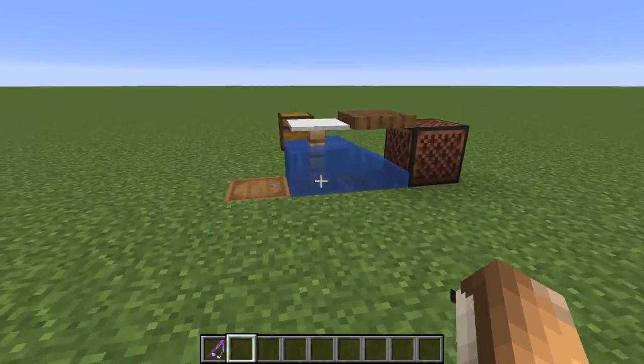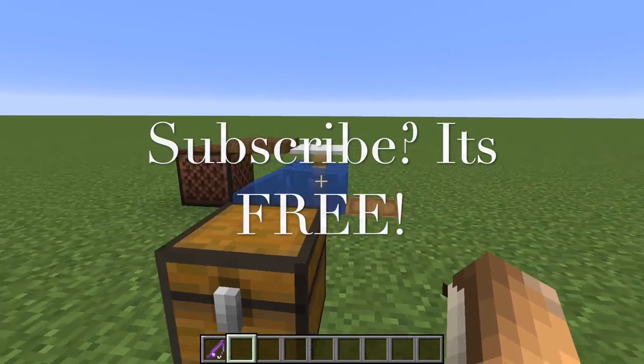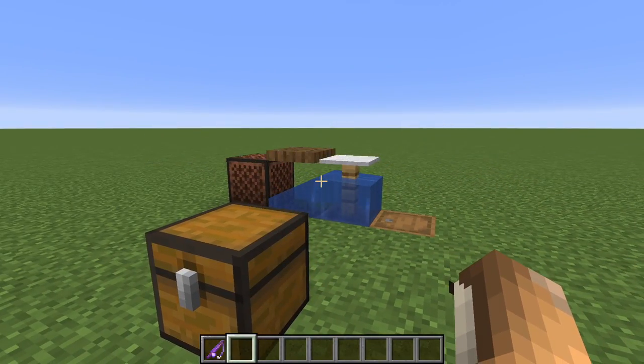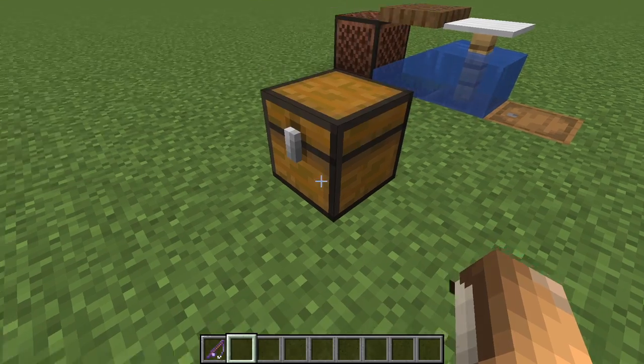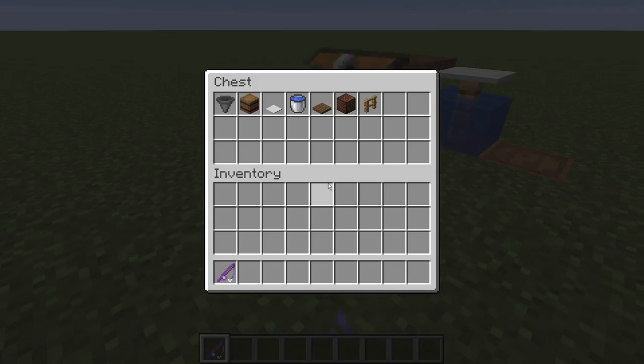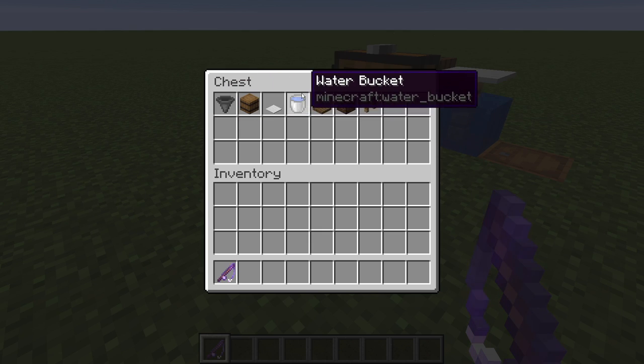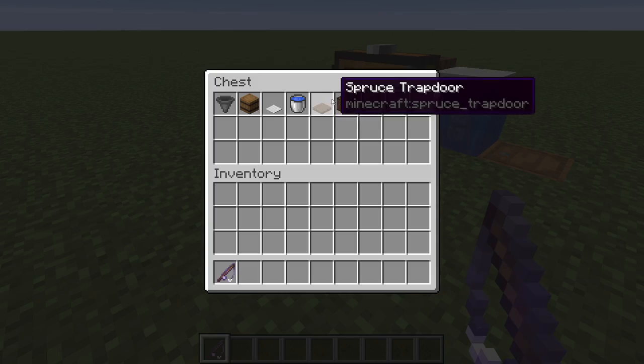The first AFK Fish Farm we have here is made by J-Wisp. This is a very simple yet easy design to create. All you need is your fishing rod — I named mine the Kraken Catcher — and you need all these materials: heavy-weighted pressure plate, water bucket, spruce trapdoor, note block, and oak fence.